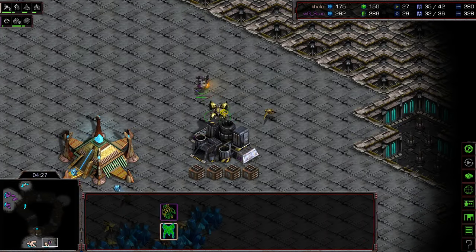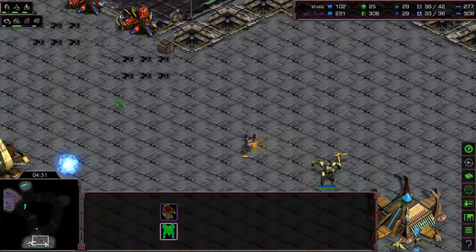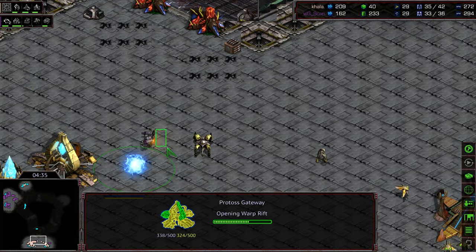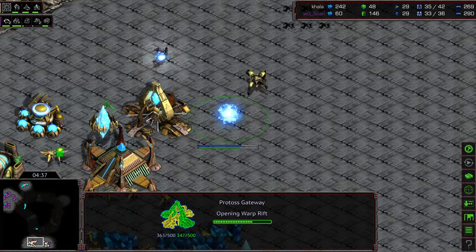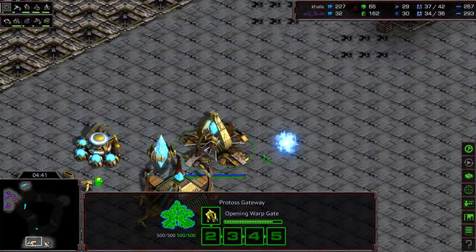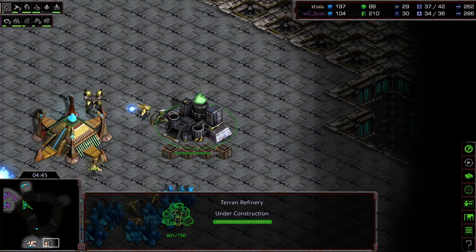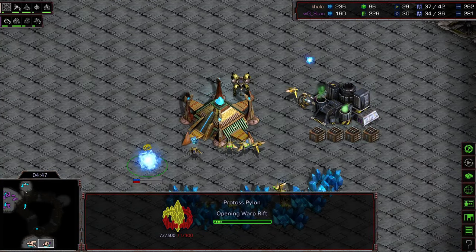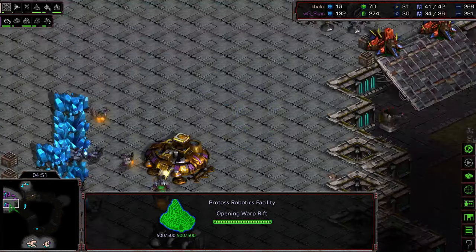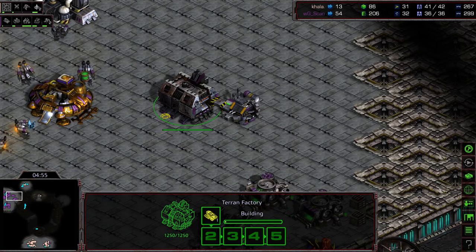I wonder how often in these matches Protoss players just put a pylon in a weird spot inside their own base. The SCV gets wiped out anyway. Second gateway being warped in — are we going to see a gateway cancellation? Working on that refinery to get additional gas, which is going to slow things down as far as robotics facility tech and unit production, not having that spare gas.